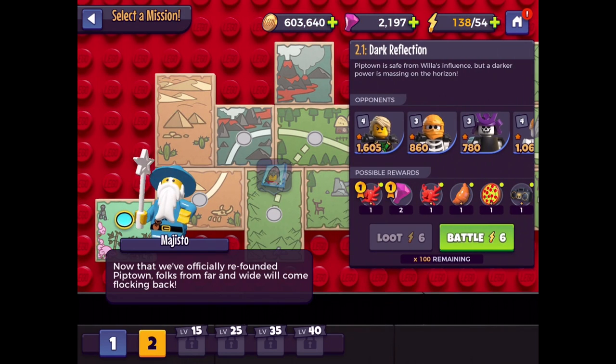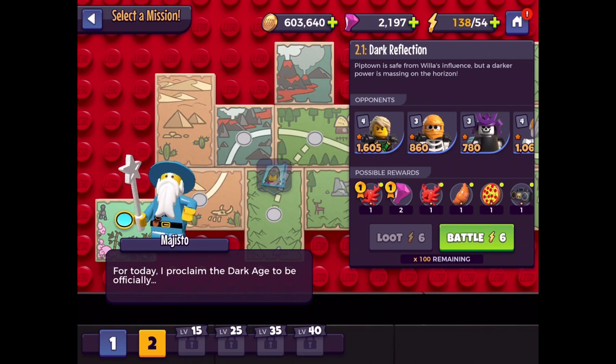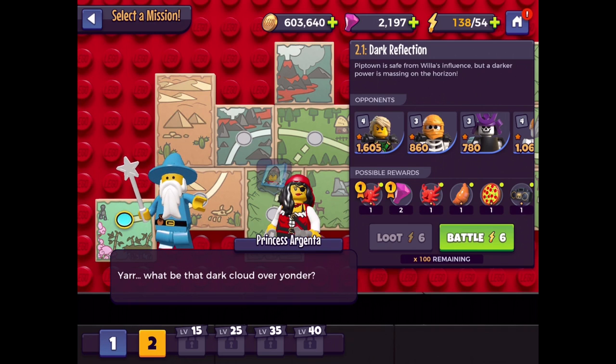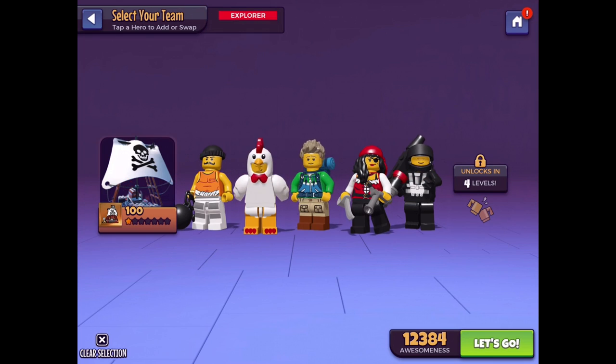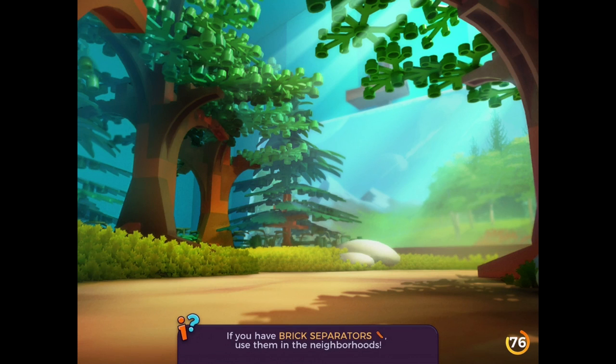Glyph Hunt Chapter 2. Now that we've officially refounded Pip Town, folks from far and wide will come flocking back. I proclaim the Dark Age to be officially over. But what's that dark cloud on yonder? We'll find out in part two. It's 2-1 Dark Reflection — Pip Town is safe from Willa's influence, but a darker power is massing on the horizon. We're going against a whole bunch of people; our level is 12,000 now — when did we jump to 12,000? That's wild.